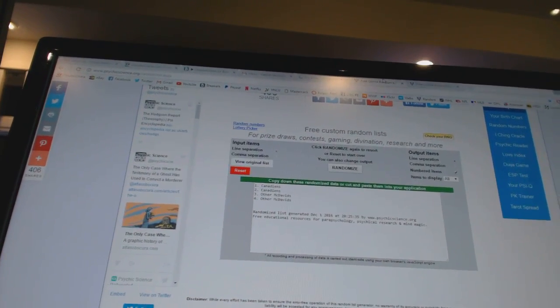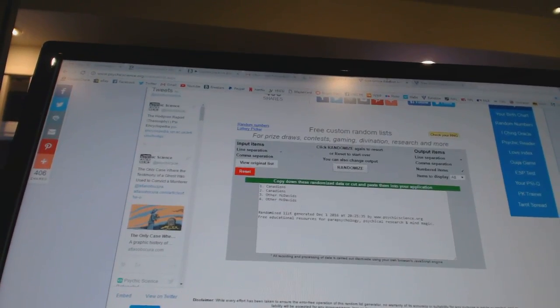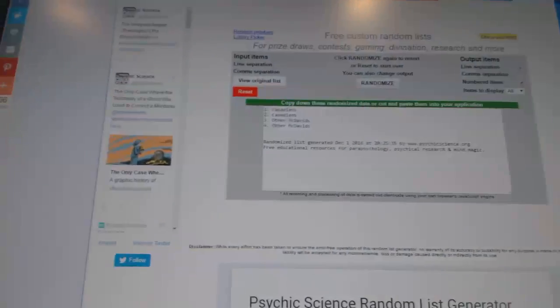All right, here we go. Multi-random CNC number 6643. We're going to fire everything off twice, starting with the Fucali McDavid Signature Renditions.